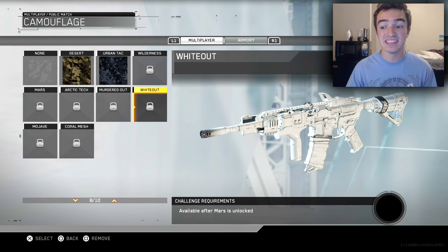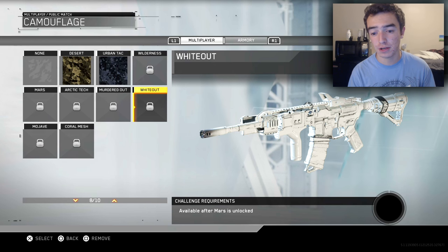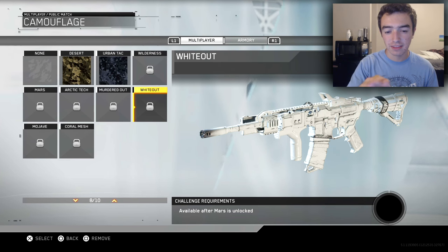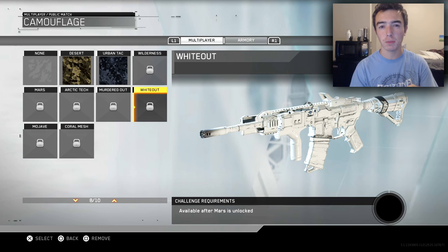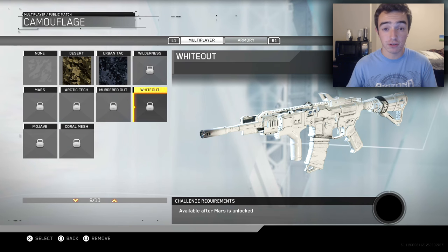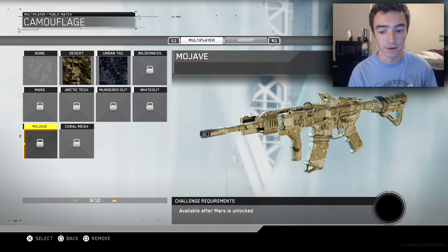The next camo is the Whiteout camo, which is literally just white — a complete whiteout of the weapon, which honestly looks pretty cool. It's interesting that we have a very dark camo and then go to a very light camo. I like the little hint of dark on the tip of the muzzle just to show a little bit of wear and tear. You can see that on the magazine handle, on the stock, and around the trigger. Infinity Ward really went for a very realistic look when making these weapons, which I personally really admire.